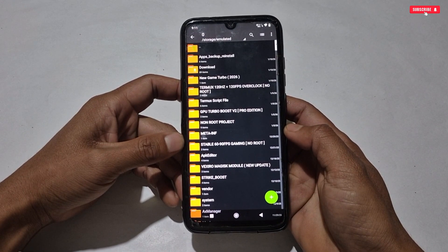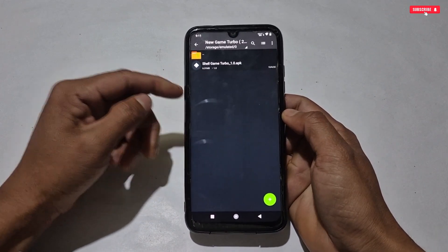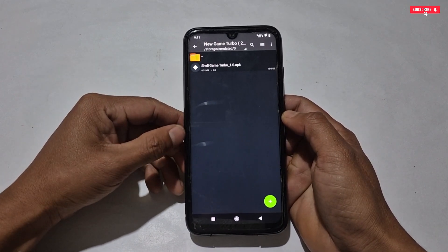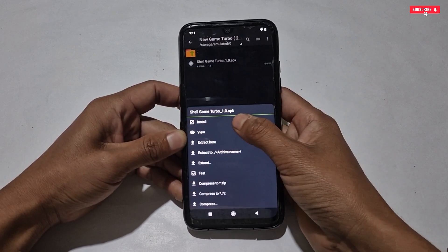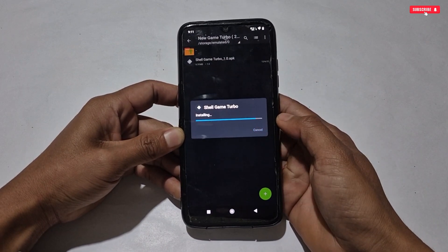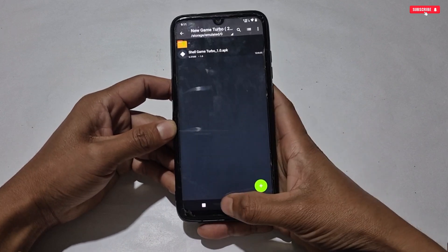The file is named 'New Game Turbo 2026' and the app name is 'Shell Game Turbo.' Simply install it on your phone, and when the installation process is completed, tap Done.